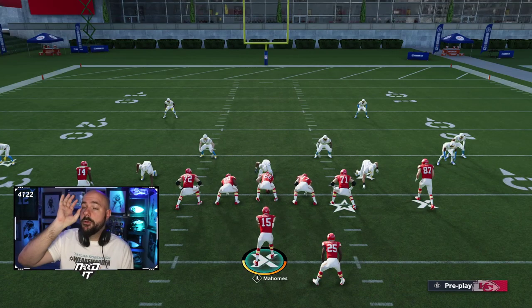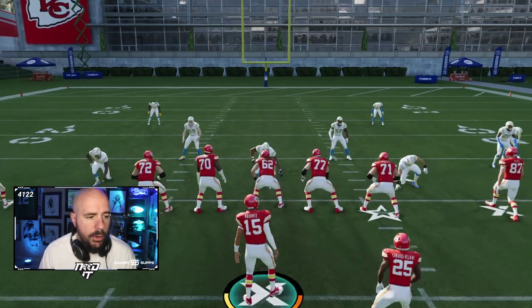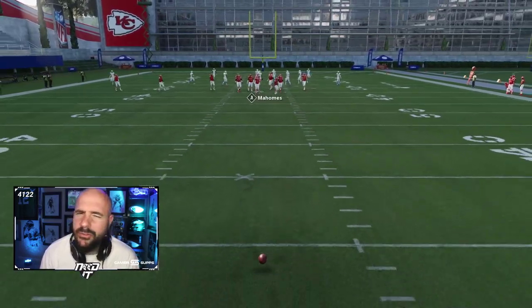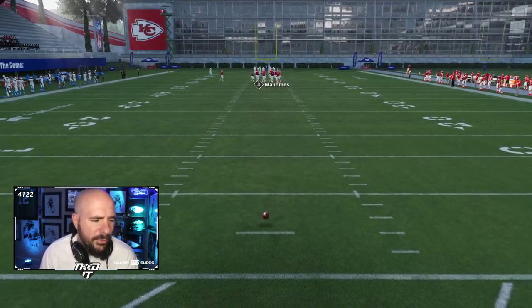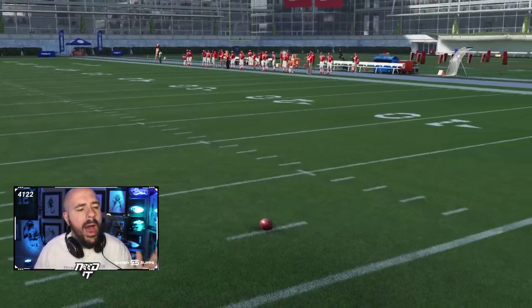The biggest thing I want to tell you about practicing pocket presence — the biggest way to make this super effective — is we're going to drag this down and we're not going to start at the 50, not at the 40, not at the 30, not at the 10. We're going to put this ball on our own two yard line. That's why I like it — my own two yard line.